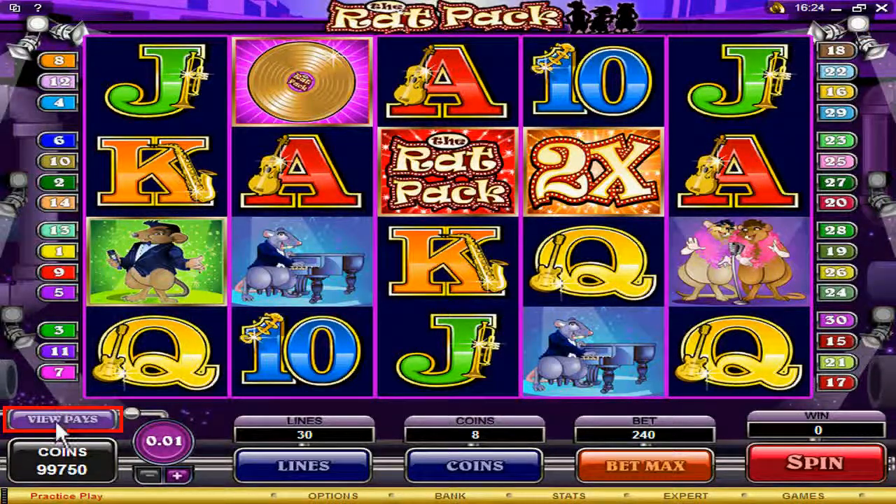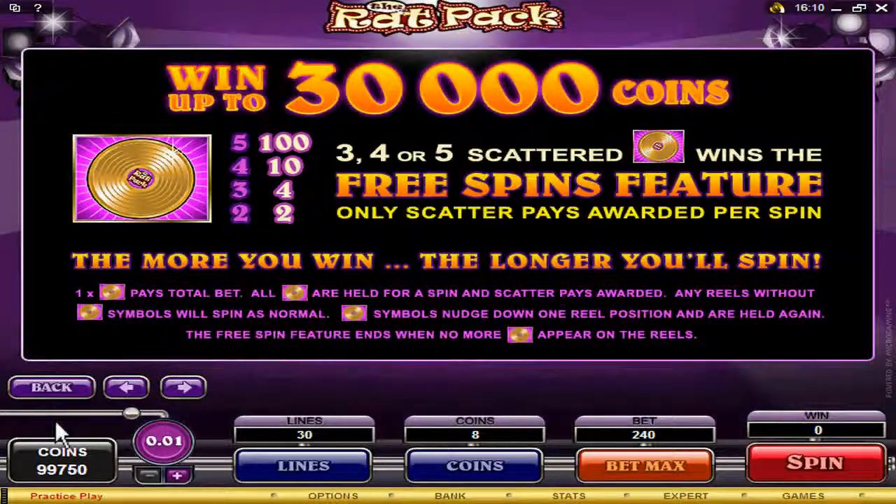To see the pay table of the game, you can select the pay table button. On this screen, you'll be able to see all the winning combinations.